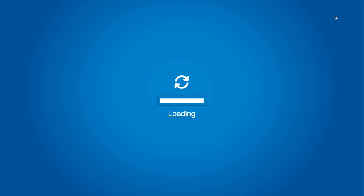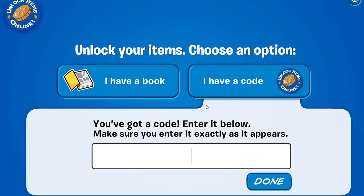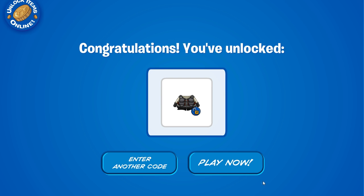So what you want to do is click the unlock items, it'll load for a bit and once it loads, you want to hit 'I have a code' and the code is suitupepf. There we go, hit done and you got this.